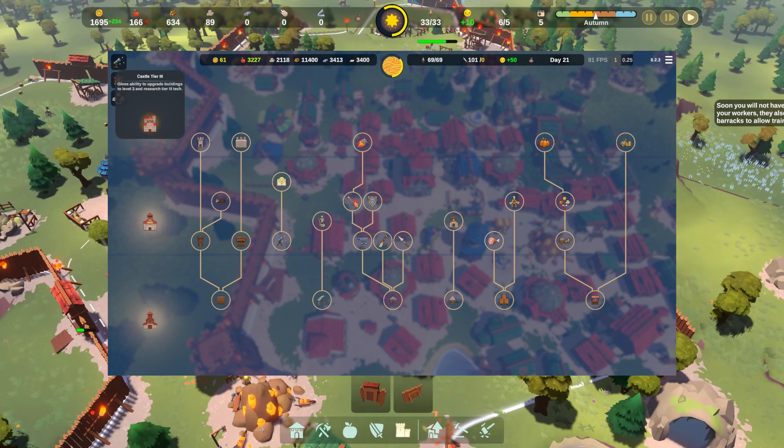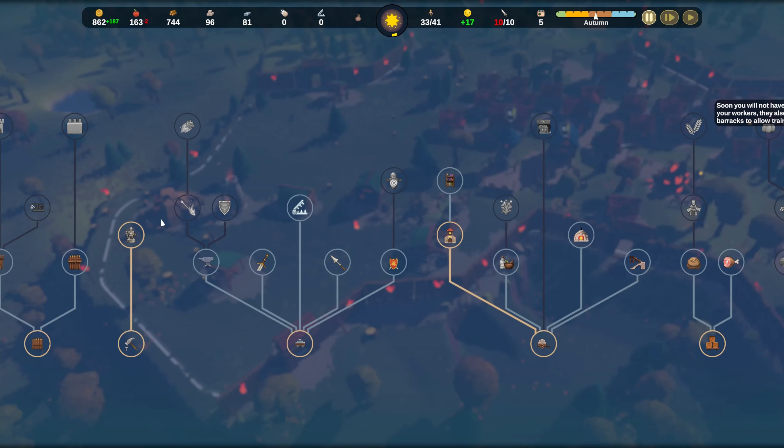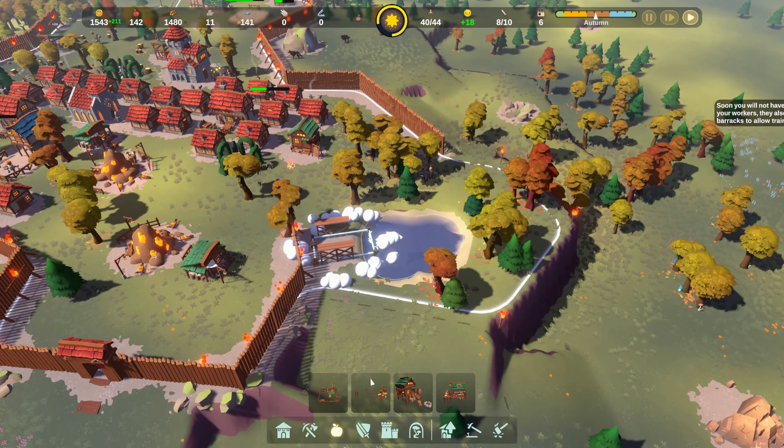When you start a run, you'll place down your castle. This is the start of your medieval dynasty. Congratulations. You'll have to be strategic in your placement. Having the high ground against invaders and grabbing resources early on is a must for any successful run.